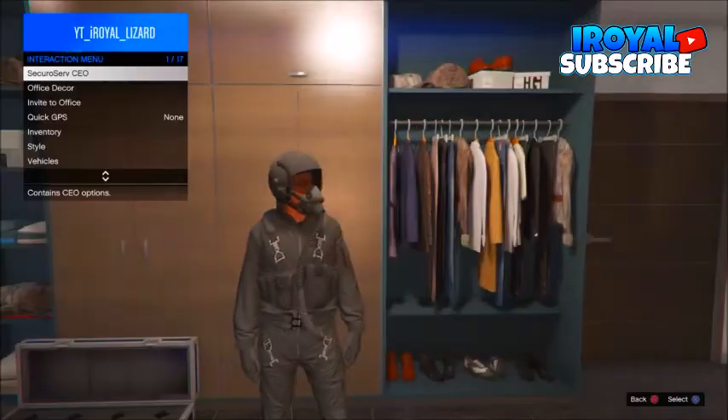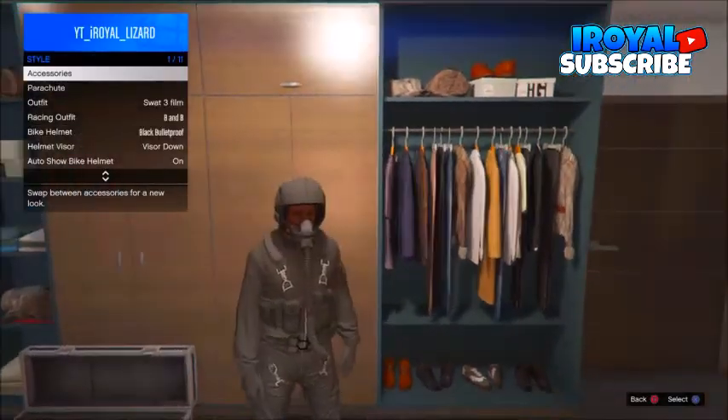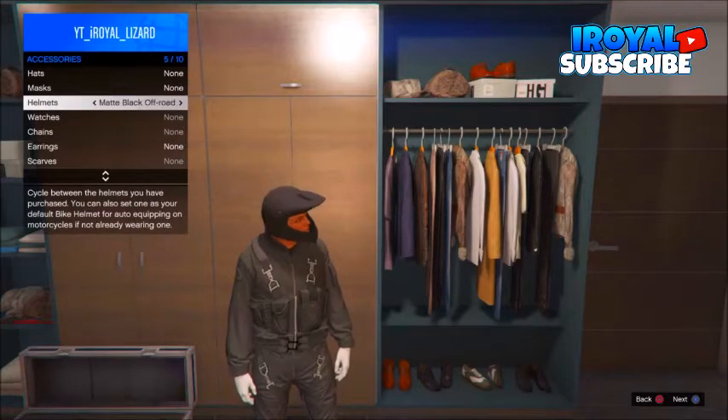After that open up your interaction menu, go to style, go to accessories, go down to gloves, change one to the left, from here go up to helmet, change one to the right. After that just go ahead over to your rings.